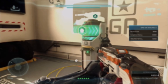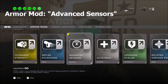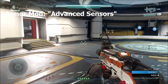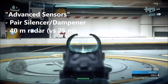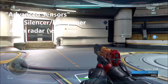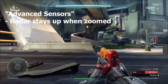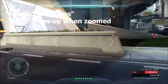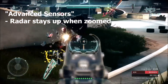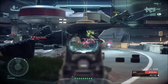If you equip Advanced Sensors, your radar range will be increased from 25 meters to 40 meters. You will not be detected by enemy motion sensors if you maintain walking speed, but if you do sprint, you'll still be detected. If you pair this armor mod with silencers and dampeners, you can even fire your weapon and not be detected by enemy radars. Also, if you zoom in or use smartlink, your radar will still remain up even while zoomed in — very nice if you're in a tight area and need eyes in the back of your head.